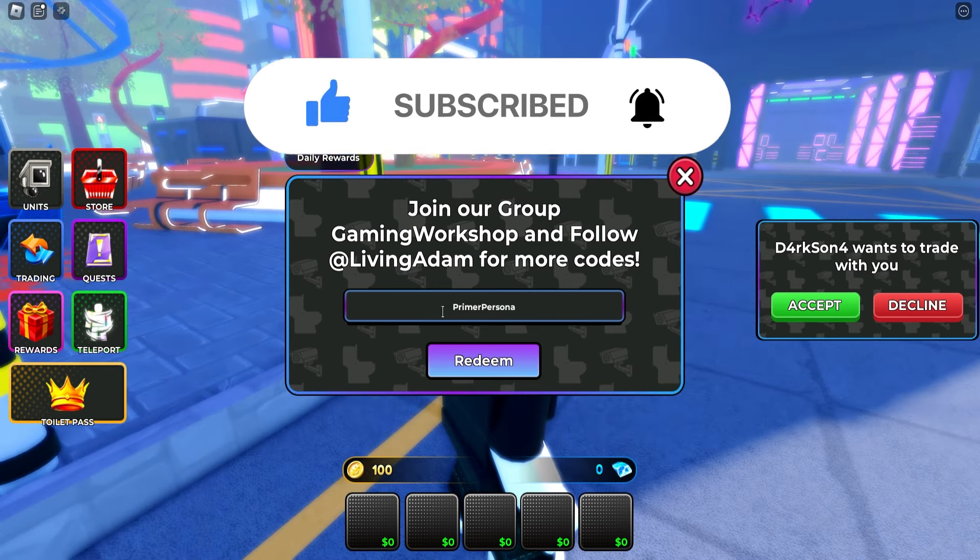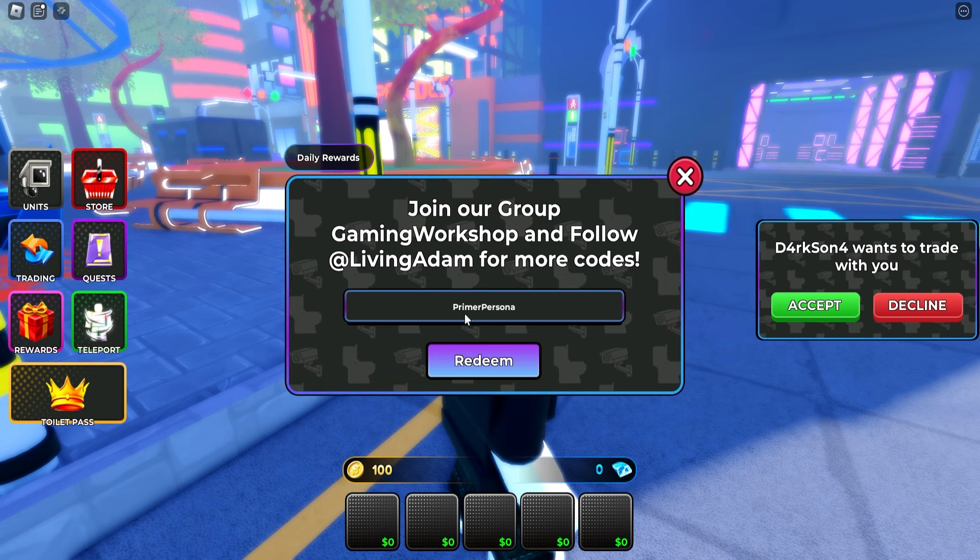The first code is PrimerPersona — P-R-I-M-E-R-P-E-R-S-O-N-A. Make sure to redeem this code. As you can see, claim successful. Then we are going right to the next code.